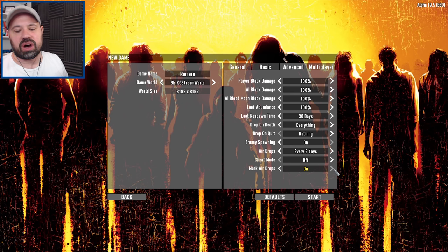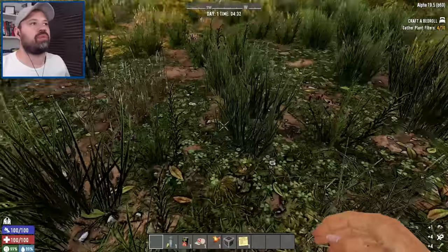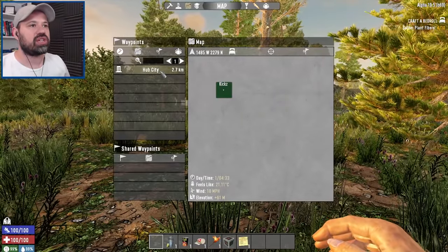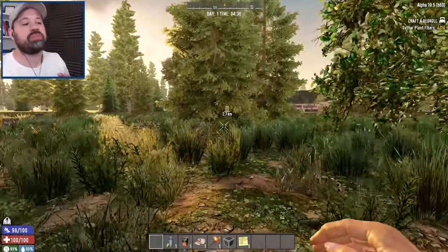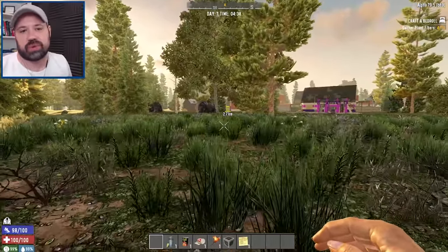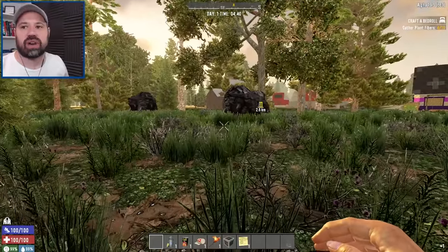In the advanced section everything is left default except we'll mark airdrops on because I always forget where they are otherwise. Welcome to the new world - a fresh start we love so much. Some of the changes the mod makes: we have the clock set to four o'clock when we start. I've marked the zero-zero location here on Hope City, which is where we're going before we start the quest because we want to be near the city, near the trader, and take the quest there since the city is literally where we get the best loot.